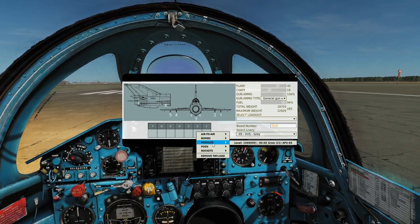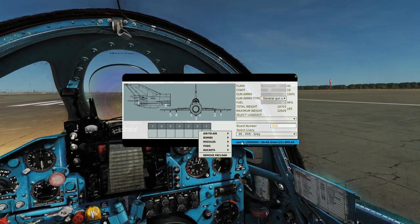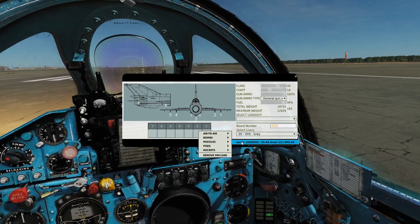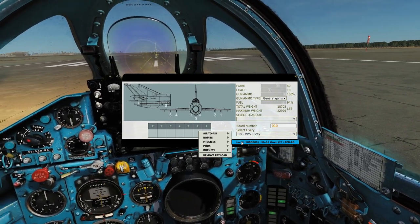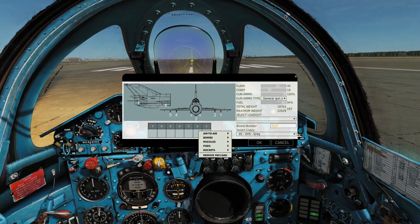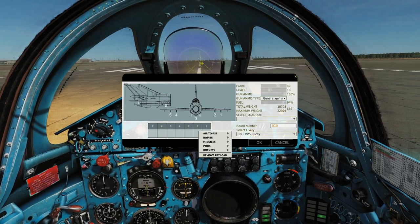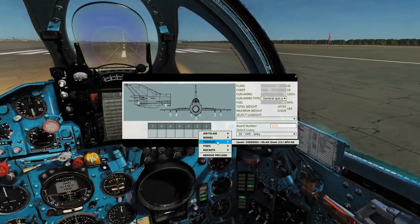For air-to-ground missiles, one of the best things about the MiG-21 is the KH-66 GROM missile. Firing a GROM and hitting your target is one of the most satisfying things in DCS. It's a large warhead, heavy missile — we can carry two. They're radar beam-riding missiles: the radar shines a beam at whatever the crosshair is pointed at, and the missile guides down that beam to hit the target. Very challenging, very rewarding, and when it hits it's a big thump.